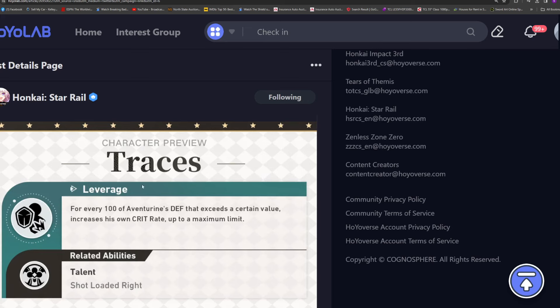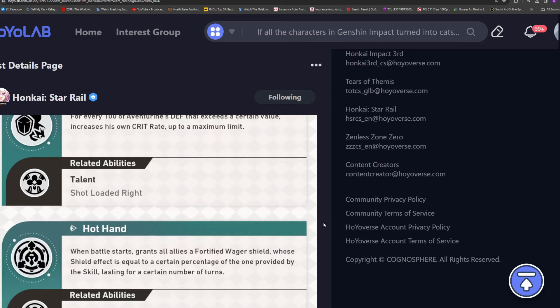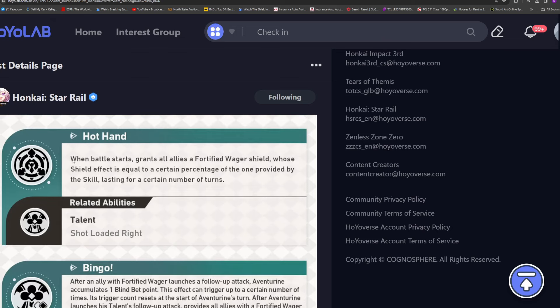For every 100 of Aventurine's defense that exceeds a certain value, it increases his own crit rate up to a maximum limit. I can't tell you the exact multiplier, but it's really, really big — like, dang near Jing Liu amounts of crit rate. You don't have to worry about building too much crit rate on him because it should be pretty easy to reach a good threshold and get your crits off. This is associated with his talent.